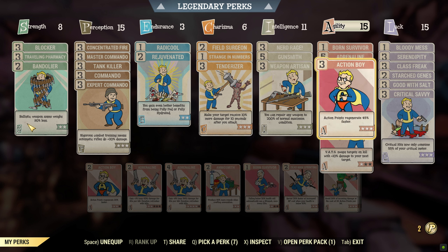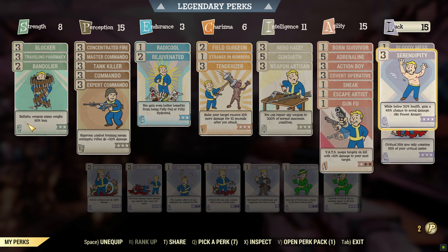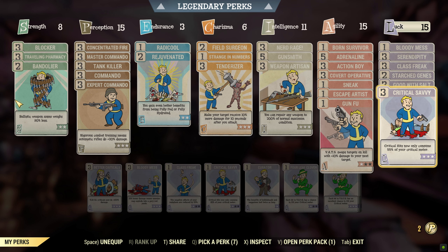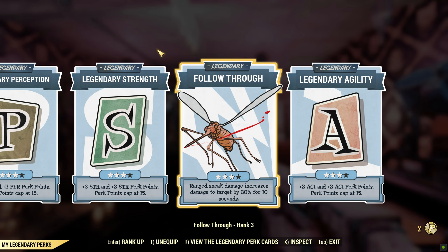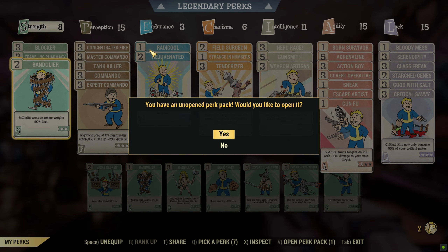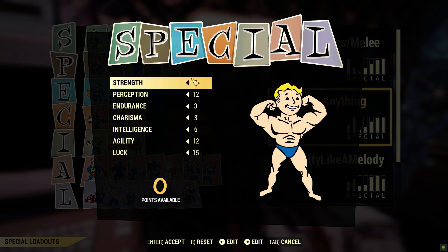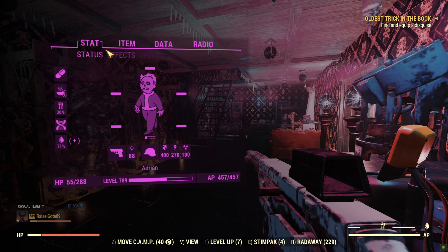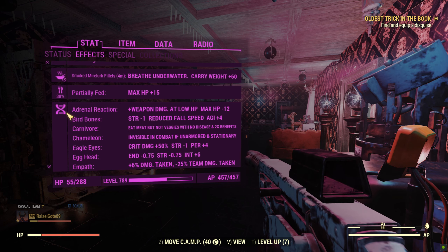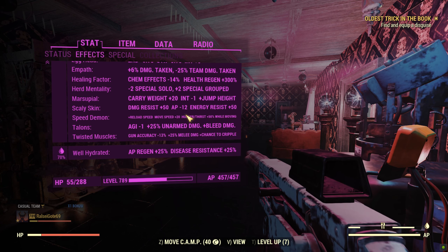We got Born Survivor, Adrenaline, Action Boy, Covert Operative, Sneak, Escape Artisan, Gun Fu, Bloody Mess, Serendipity, Class Freak, Starch Genes, Goob Assault, and Critical Savvy. The legendary perks are Intelligence, Charisma, Perception, Strength, Follow-Through, and Agility. My SPECIAL stats are 5, 12, 3, 3, 6, 12, 15. Mutations: Adrenal Reaction is the only one that really matters, but here's a scroll through every other mutation I've got.